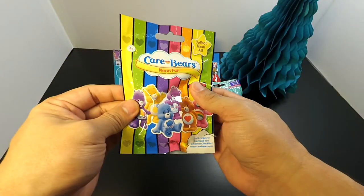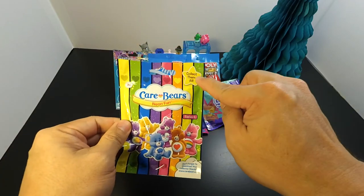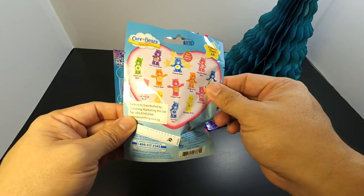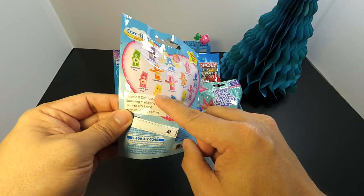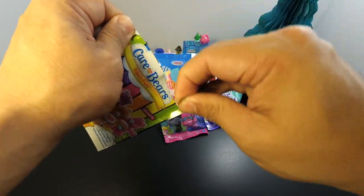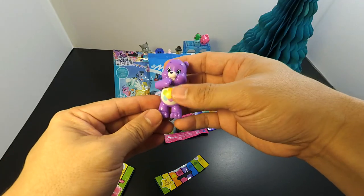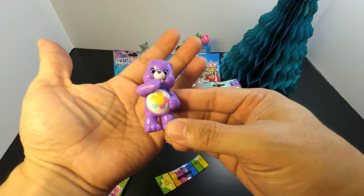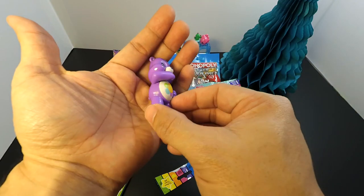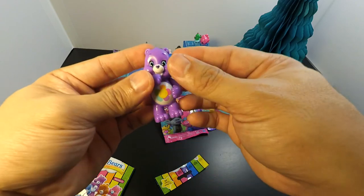I'm feeling great today because I get to open one of these Care Bears blind pack figures — this is Series 5, the Neon Fun Edition. Let's see what we get... it's the Harmony Bear! You know what, I used to watch this TV show, and apart from Harmony Bear, I also like Braveheart Lion because he was orange and I liked his fur. I wish I get one of those soon.